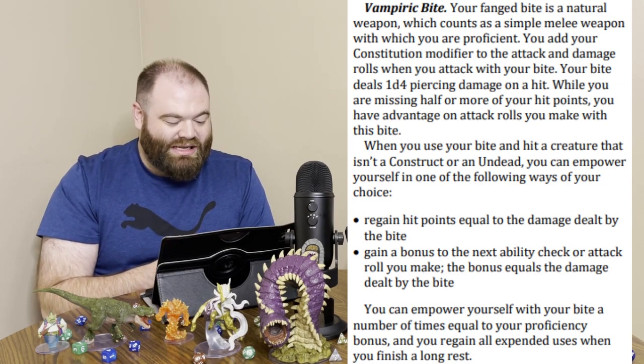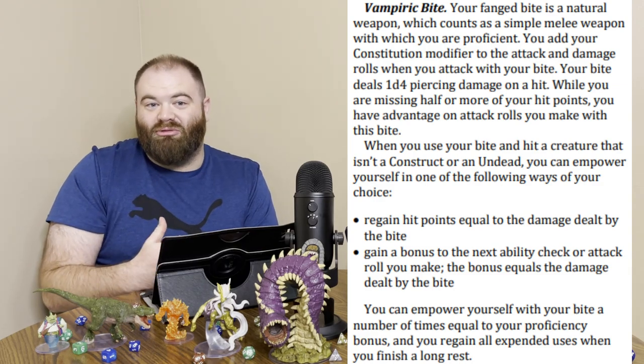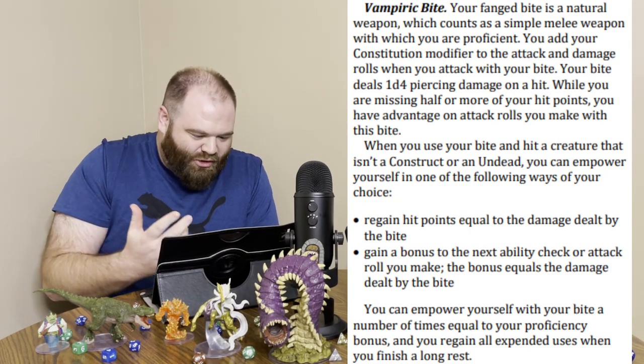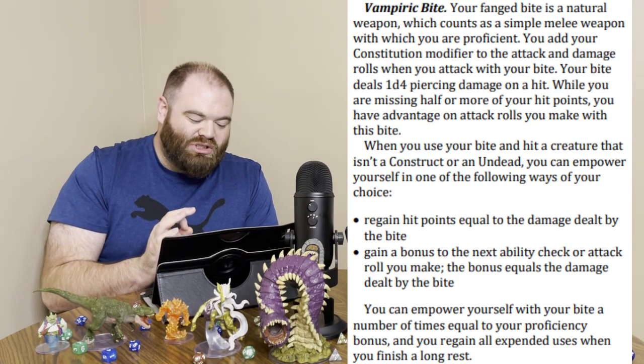When you use your bite, if you hit a creature that isn't a construct or undead, you can either regain hit points equal to the damage dealt, or gain a bonus to your next ability check or attack roll equal to the damage dealt. So you can bite something, get like a +4 bonus, then land a big hit. The bite also has advantage when you're missing half or more of your hit points. The craziest thing about the Dhampir is that spider climb with 35-foot movement — you can run up on the ceiling and still attack with a bow or cast spells with hands free. A wizard on the ceiling taunting ogres below.